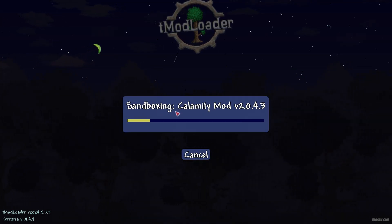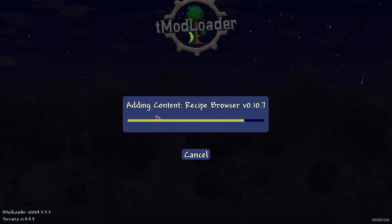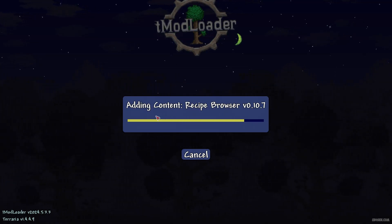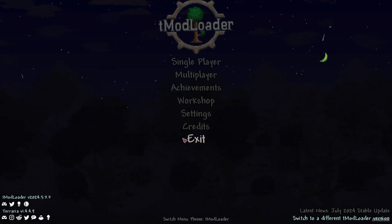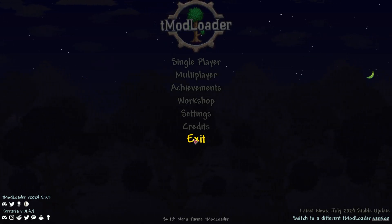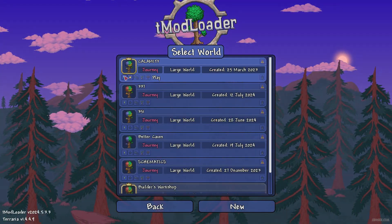Return to the main menu. You'll see all this content being edited — that is a normal situation. Resizing configuration — perfect. Now close tModLoader and open it again. After that, we can go into any world.